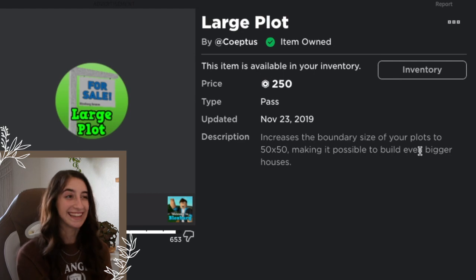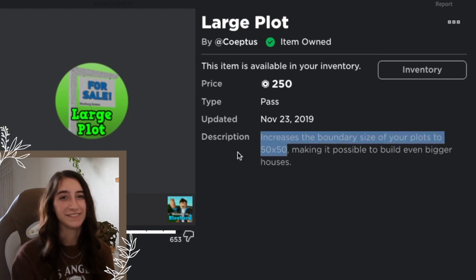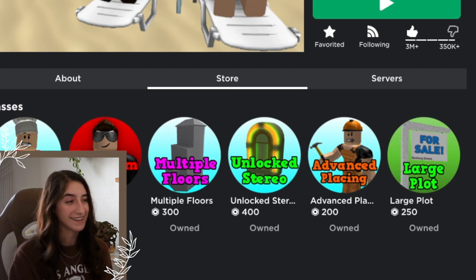The Large Plot game pass increases your boundary size to 50 by 50. If you love making giant plots this is a nice one to have, but if you prefer small aesthetic homes it's not necessary. It's a 50/50 — it's there if you need it and the price is really good.